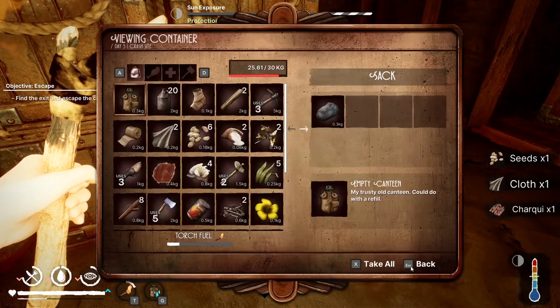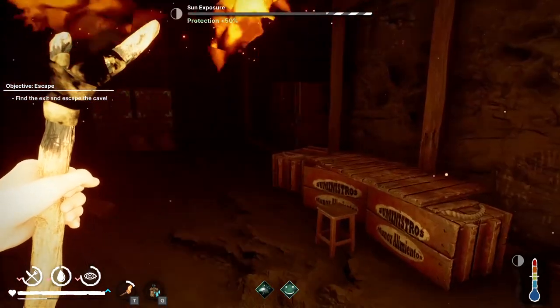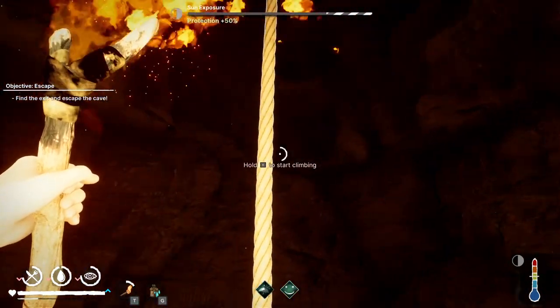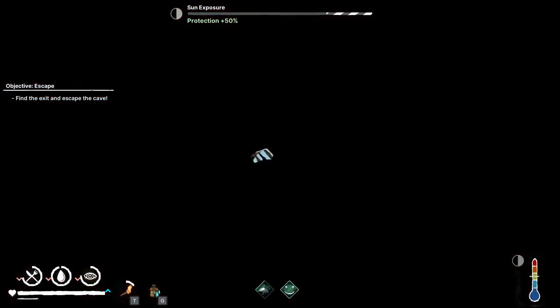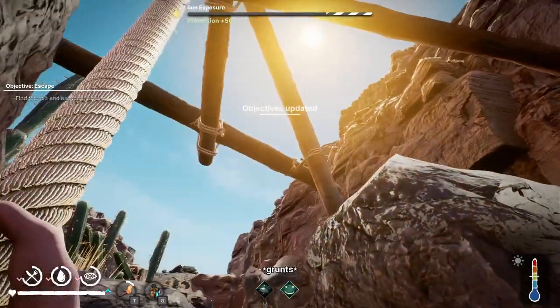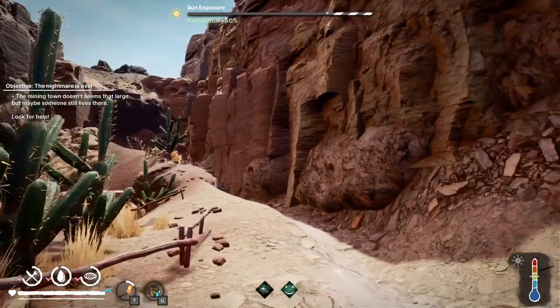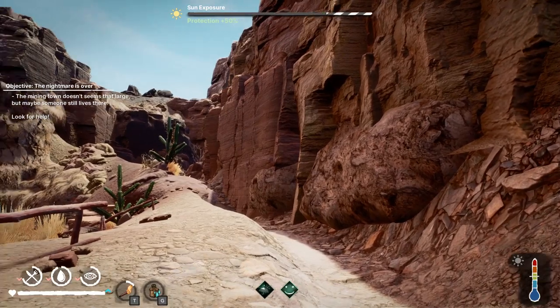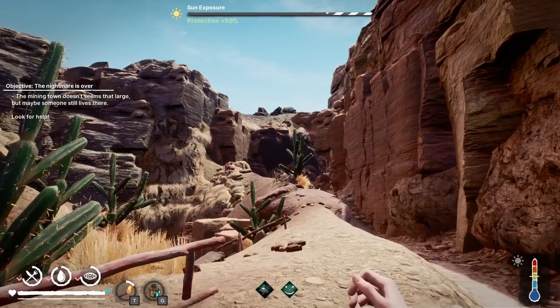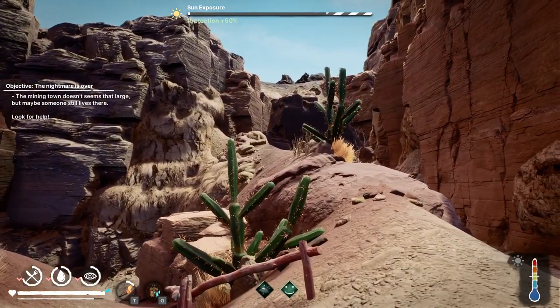I'll take that, but won't take that. Plenty of trove but we are under a bit of a time limit I think. Look — exit! That's sure to be good. The sun! Life-giving sun — it's too hot. Achievement unlocked. The mining town doesn't seem that large — maybe someone still lives there. Look for help. And the nightmare is over. Completed.